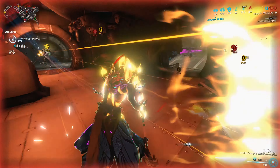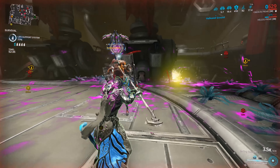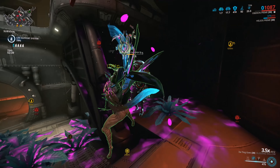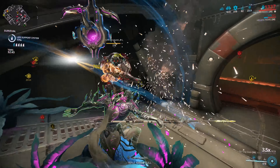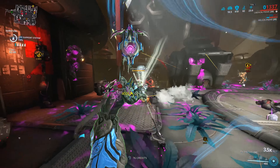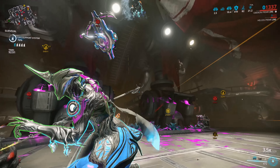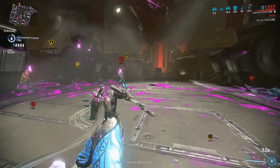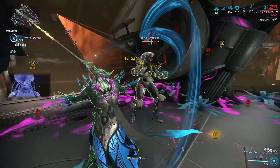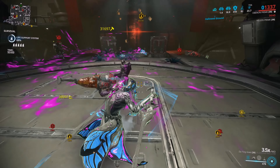My umbral Oberon — my Umberon — will have a high health pool, Rage for constant energy regen, and 650 armor. But when you cast Renewal on top of your Hallowed Ground, it gives you an additional 410 armor buff from Iron Renewal. And if you choose to go with Arcane Guardian, that's another chance for an extra 600 armor, making you incredibly tanky — up to 1600 armor active at any given time on a warframe that's also healing himself.